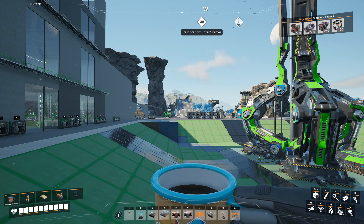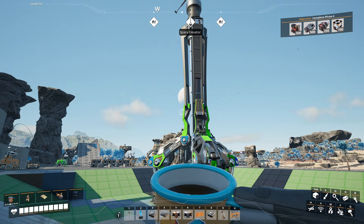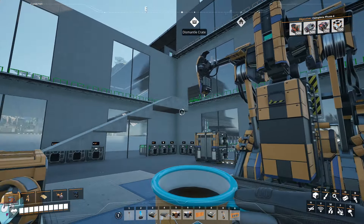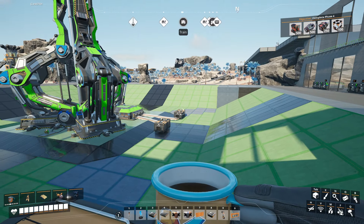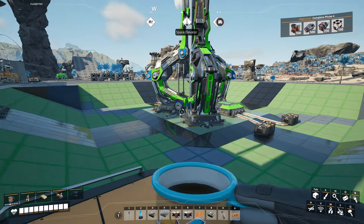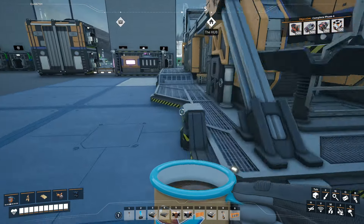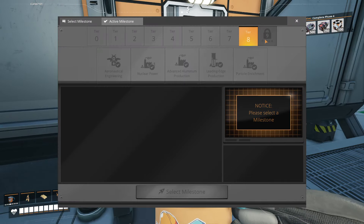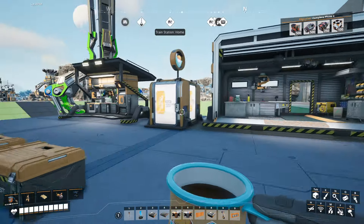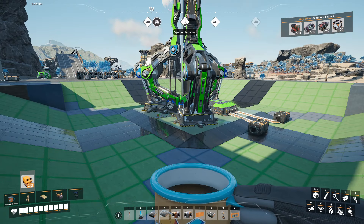Welcome everyone, it's Erus here. We're back in Satisfactory. I've set up a lot of this — nothing much has changed in here. There are a few things I need to get accomplished, but I decided I'm going to do one thing first: I'm going to see what phase four unlocks right here. I know I can go into creative mode and do all that, but I want to see what's there.